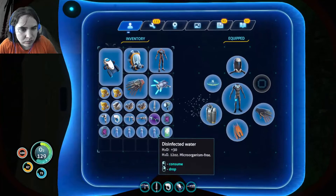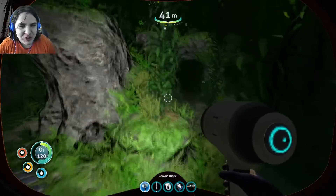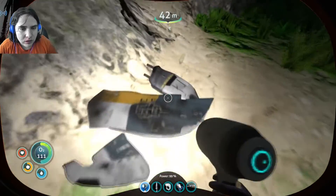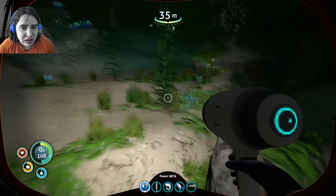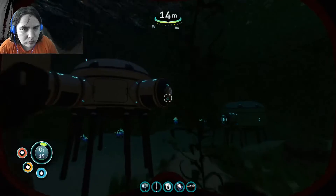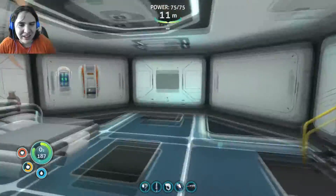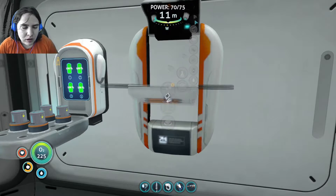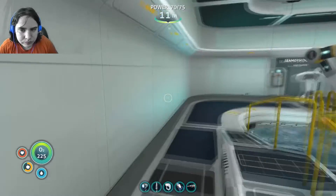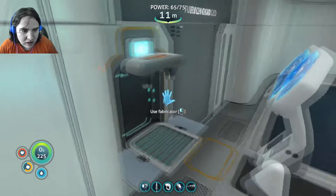I cannot see. Let's get the flashlight. Don't shine it in your face. This is the first time that I've used the flashlight here. Wow. There's our metal salvage. Now we need one more titanium. There we go. Almost ran out of oxygen there. Make for titanium. There we go — the prawn suit jet upgrade, the jump jet upgrade. Alright, nice.